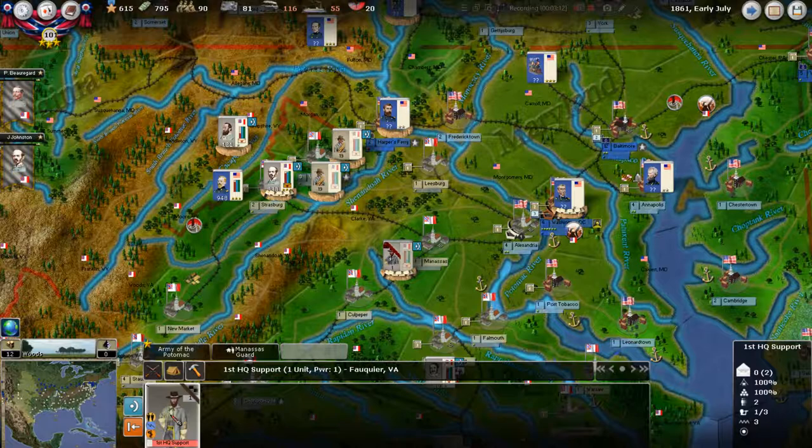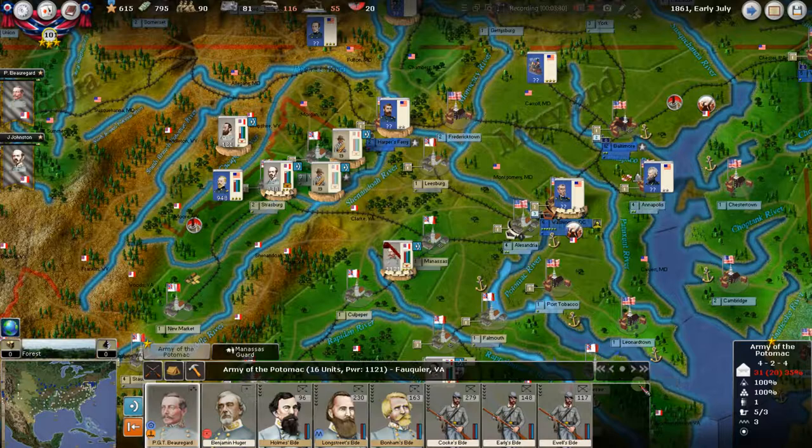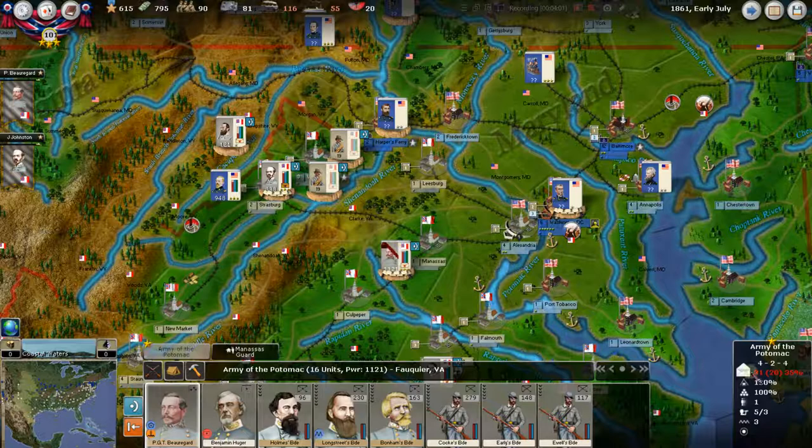You noticed I took the first headquarters support out. He's still building. When he builds, we will pop immediately to 20, because the headquarters support gives you 2 extra command — that is regardless of the 16 limit, so it's more like a bonus. We're going to move him back in there. We're on defense here, so if the Union comes, he will activate and the whole stack is activated. This added 2 more to our command, but we're still at a 35% deficit. This is just a penalty to all combat. It will be that way until October — we can't form divisions until October, but we do have Beauregard up to 1,121.